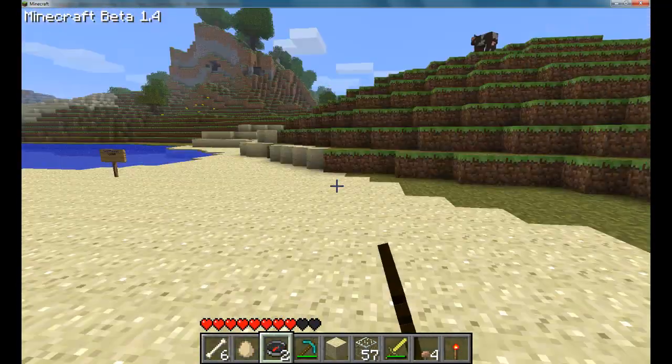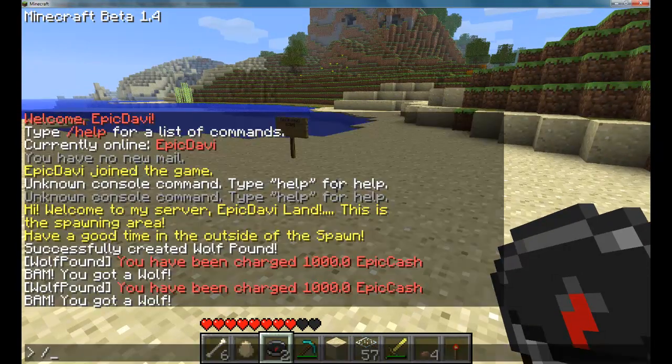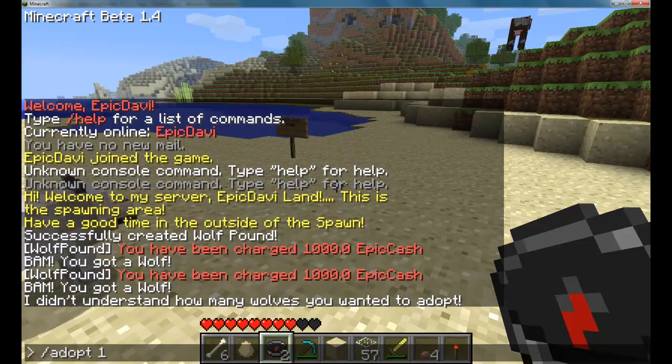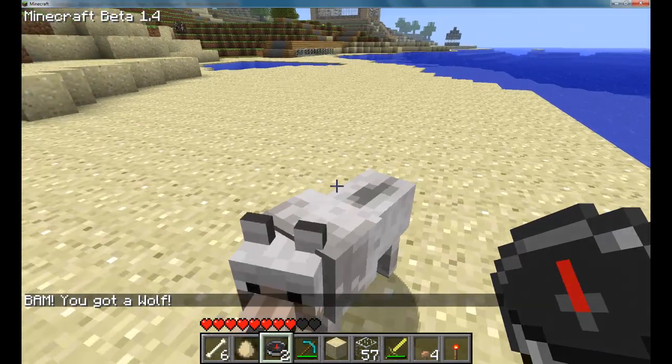With this wolf pound, I think it can also say adopt wolf. I got it — adopt. And then it asks how many wolves do you want. So I'm going to adopt one. You got a wolf. So you don't always need to make a sign.